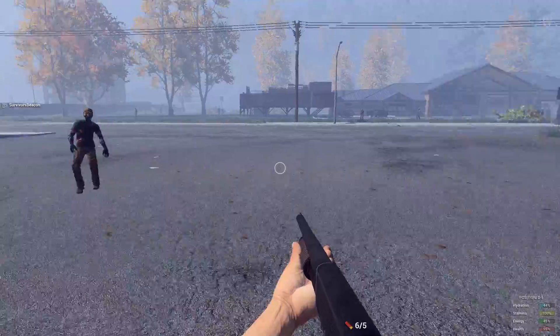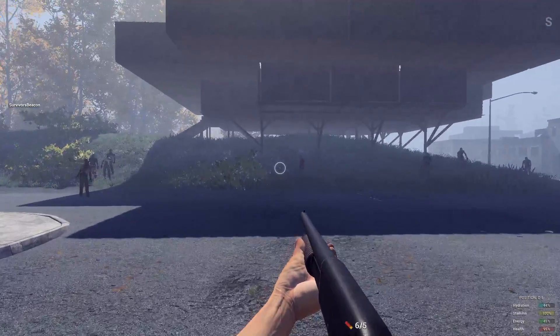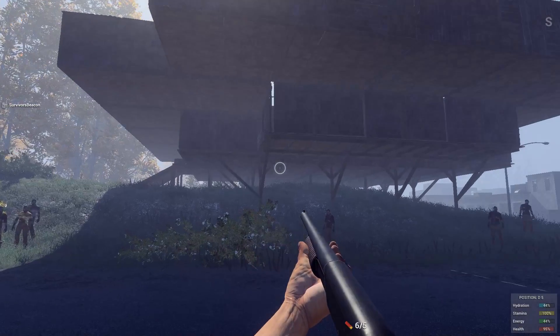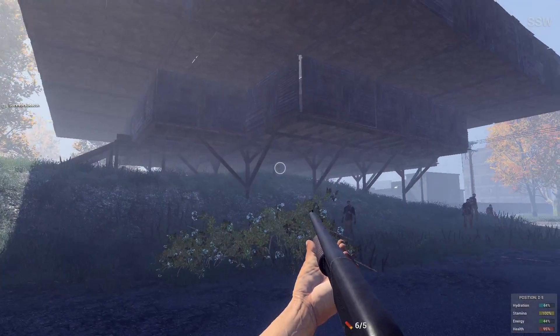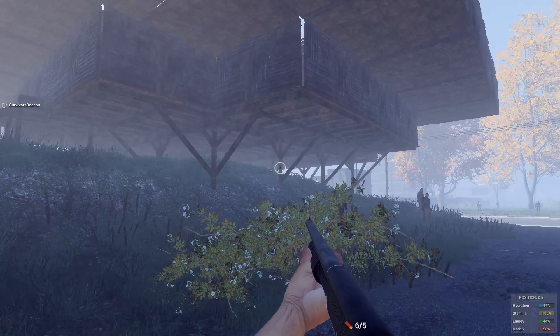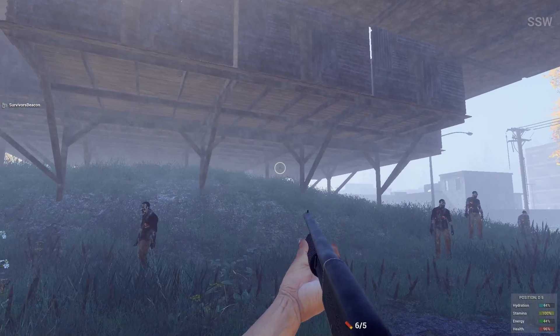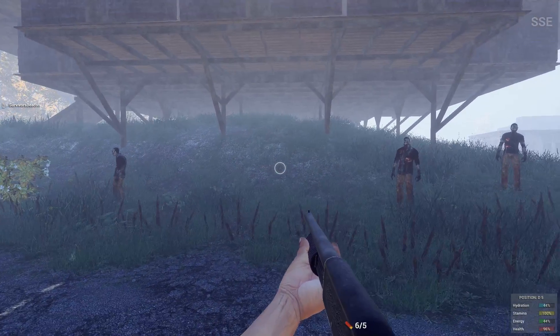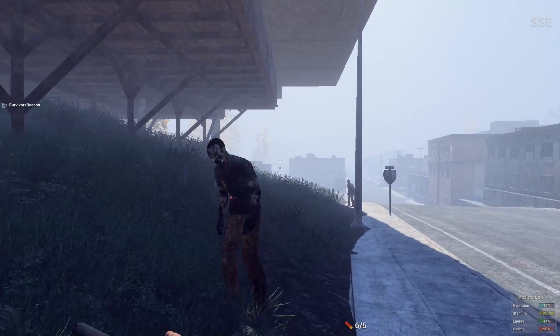Hi guys, Kress here again. Today I'm just going to show you a quick base design we've been working on. It's a deck foundation with four expansions. We've got it set up on a hill. The expansions, because it's up on the top of a hill like that, the expansions hang out and are actually quite high.